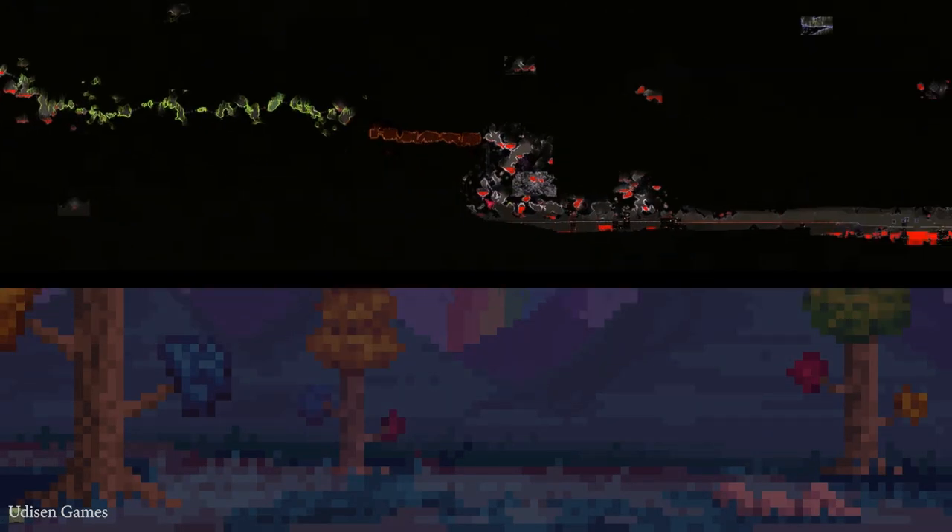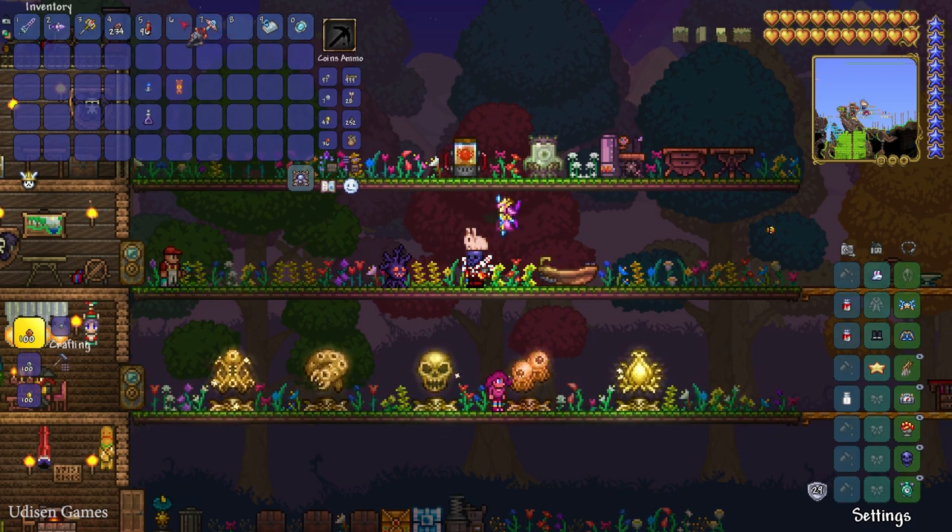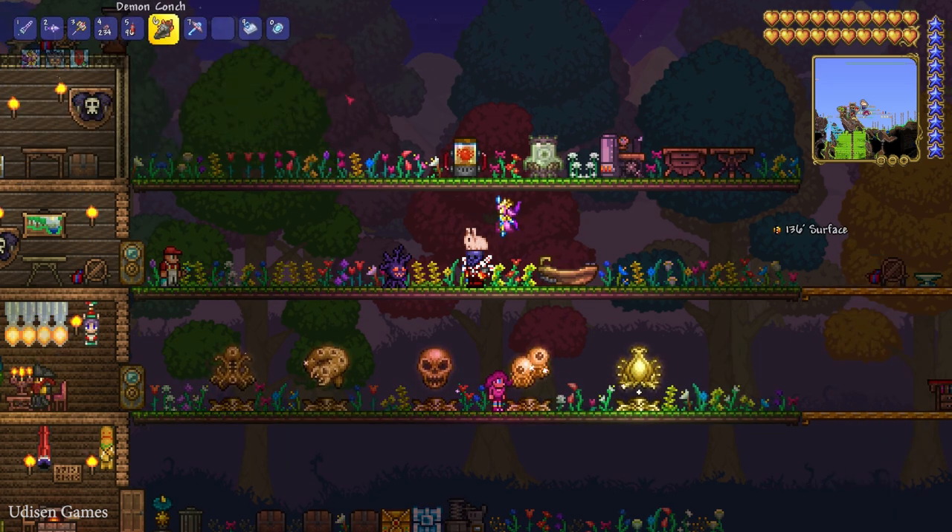Open your map and find the lowest part of your world. It looks like this — it is the Underworld. Go into the Underworld. If you want to move there fast, use the Staff of the Demon Conch, which you can find in the Underworld.